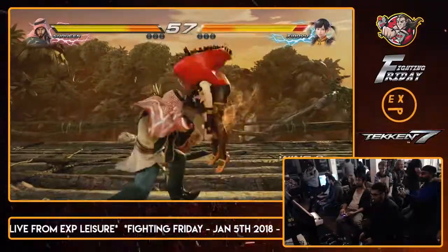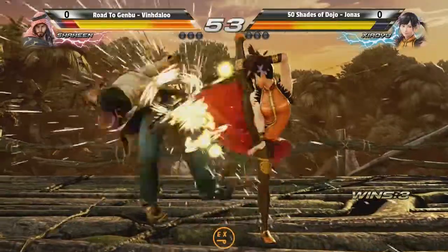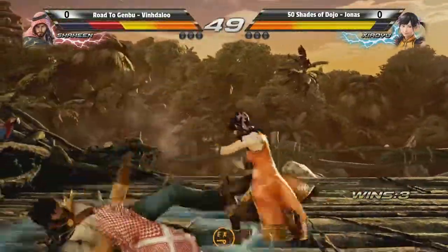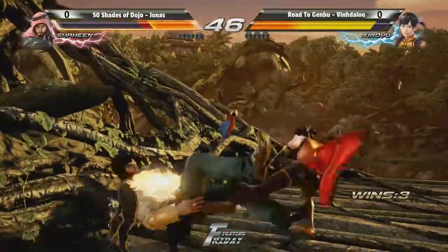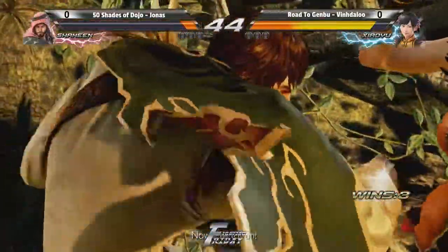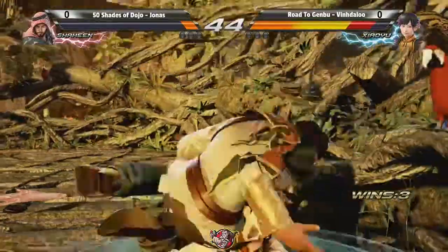He starts with a hop kick straight away. Shaheen is a very solid character - they sort of liken him to how he plays Lakali. And now he gets hit by the California roll from Ling Xiaoyu. This is a Rage Art - it's going to hit, but you probably should have saved the Rage for the damage.